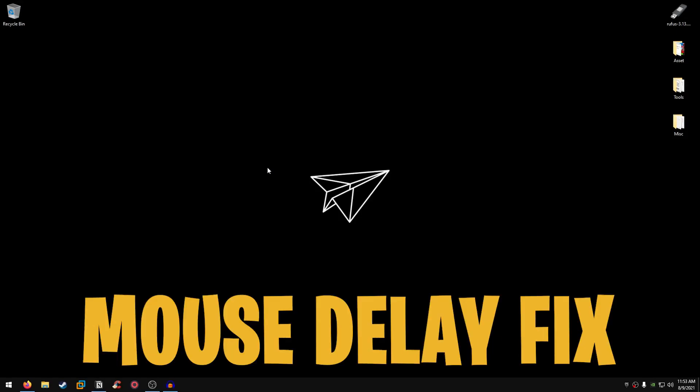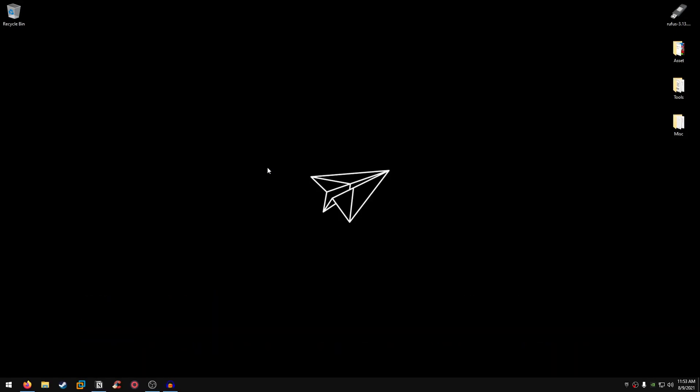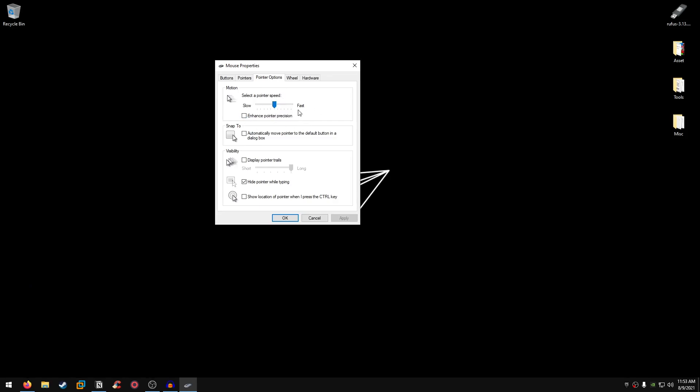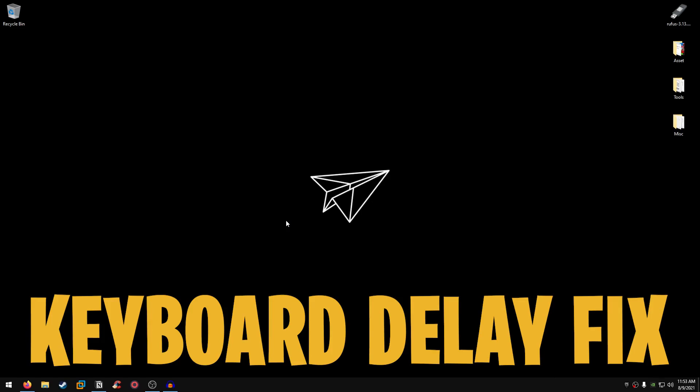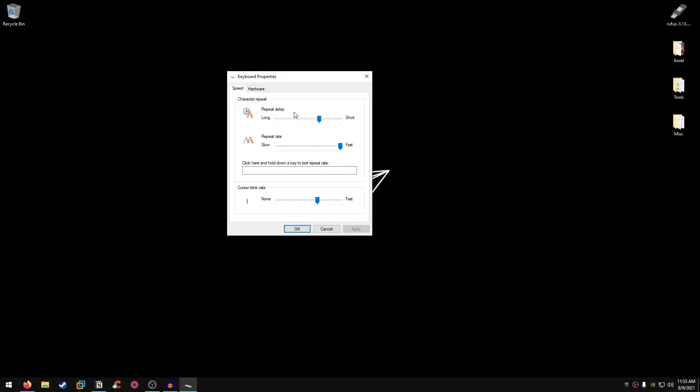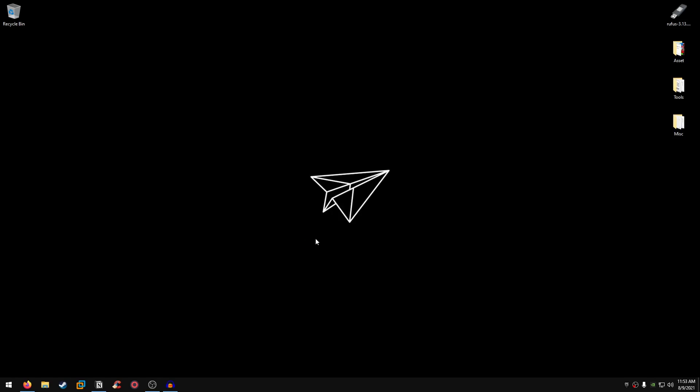The next step relates to reducing both your mouse and keyboard input delay. Go to your start menu, search for Mouse, open the mouse settings, go into Pointer Options, and set the slider to the sixth option — slide it all the way to the left then move it right five steps. Make sure Enhanced Pointer Precision is unchecked, hit Apply, hit OK. For keyboard input delay, search for Keyboard in the start menu, open keyboard settings, and set both Repeat Delay and Repeat Rate all the way to Short and Fast. Hit Apply and OK — you'll feel a tremendous difference.